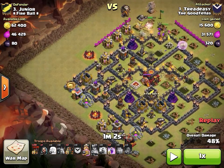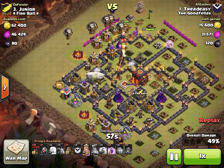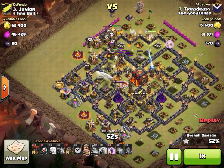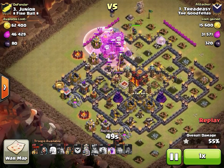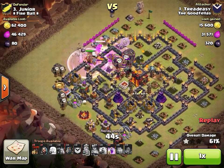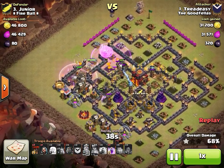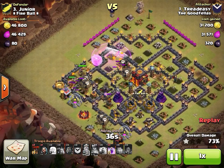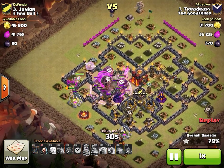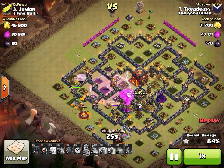Hounds coming in on the top left — two seeking air mines took out one hound. The core teslas would be concerning but Tread Easy dropped eight of his 20 loons directly into that core. Another hound comes in at the bottom with around 12 loons, and he drops his final rage to take out the last air defense.